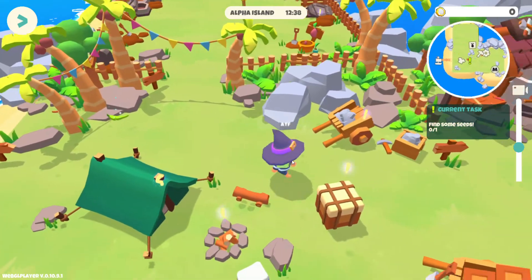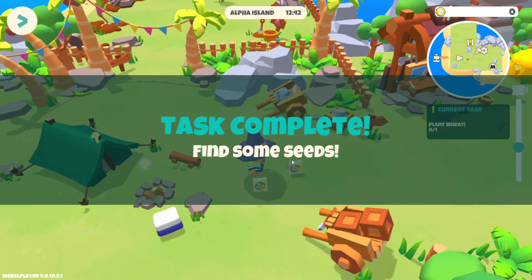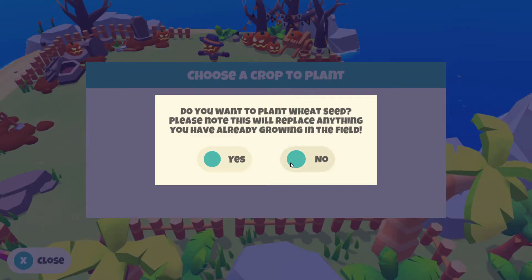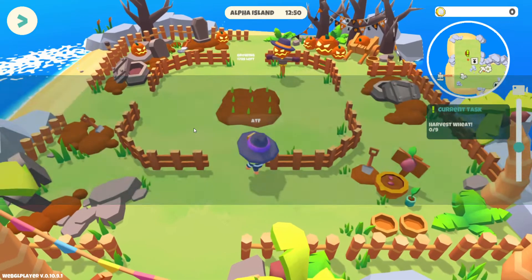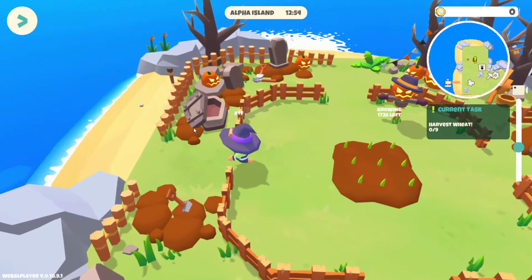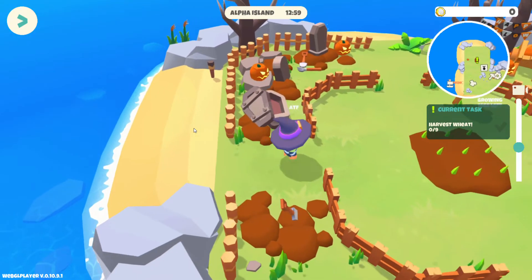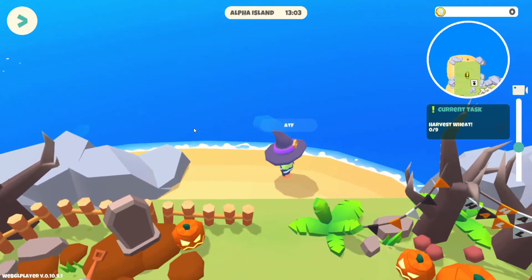When you come to the island you want to go to this box over here, pick up the seeds. Once you get the seeds you come over here and plant them. That takes around just under 1800 seconds, so we'll go around the island collecting some rocks and twigs and whatever we can find because we will need that for crafting.